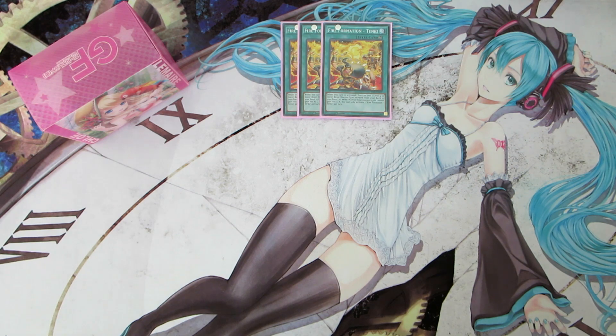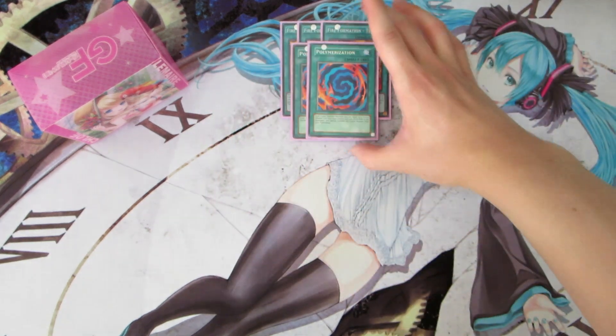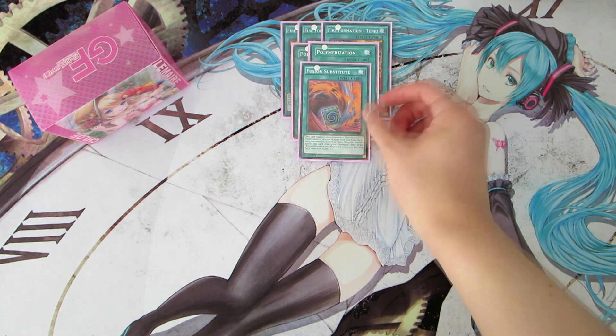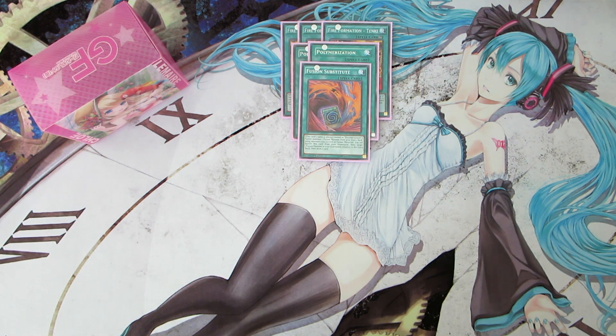Since this is a fusion deck, we are running two copies of Polymerization to go for our fusion plays, and in conjunction we play one copy of Fusion Substitute. The only difference is Fusion Substitute has to fuse using monsters from the field, which is fine because White Rabbit and Black Sheep meet that requirement — discard Black Sheep, normal summon White Rabbit, bring back Black Sheep, then fuse them with Fusion Substitute to bring out Cat Dancer. You can also banish Fusion Substitute from your graveyard to return one fusion monster from your graveyard to your extra deck and draw one card, which is great for cycling through.